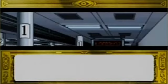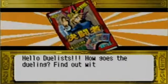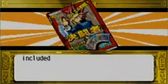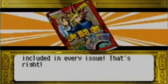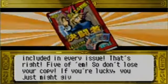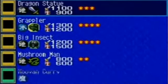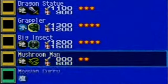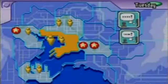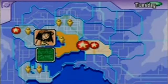I've got another Pot of Greed but nothing special. Hello, Duelists! How goes the dueling? Find out with this issue of Duelists Weekly. And remember, there are five free cards included in every issue — that's right, five of them. So don't lose your copy. If you're lucky, you just might give your deck that extra boost that it needs. Check out your copy right away! Moo Yan Curry — what's that? Okay, that's alright. Nothing else is that good though. So there's Joey, got him now. And I'll take on this guy.